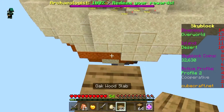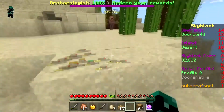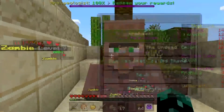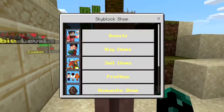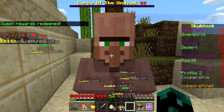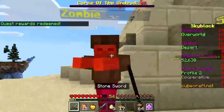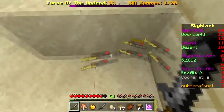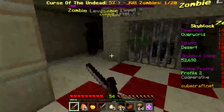It looks like there's zombies — a baby as well — that spawn on this island. Let me redeem: 20,000 coins! Now there's a new quest. 'Cause of the undead' I think — kill zombies 20. Oh my god, there's one right there, I did not see him. Let's kill him — they don't seem that tough.